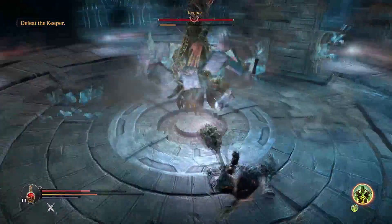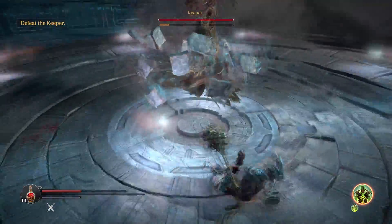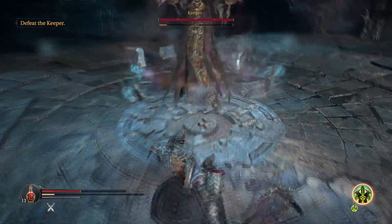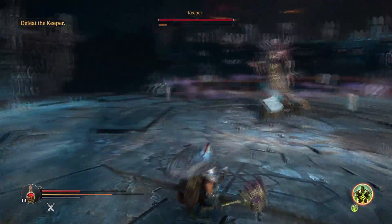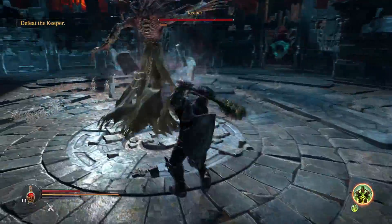You kind of just keep wailing away at him. That bookcase that he'll summon behind him is the single most damaging move that he does. It's pretty easy to strafe and it does take a while, so you shouldn't actually be hit by it that much.